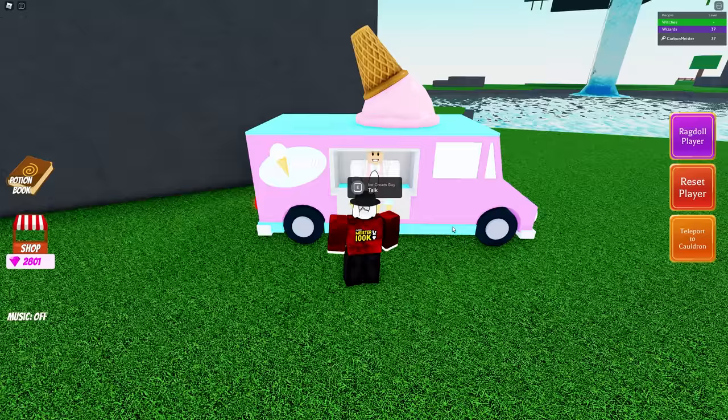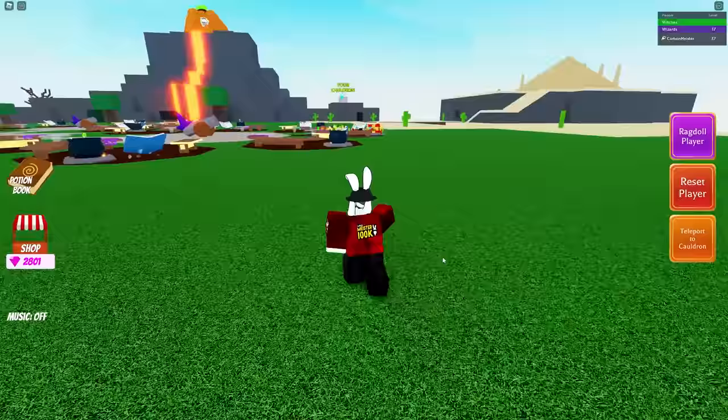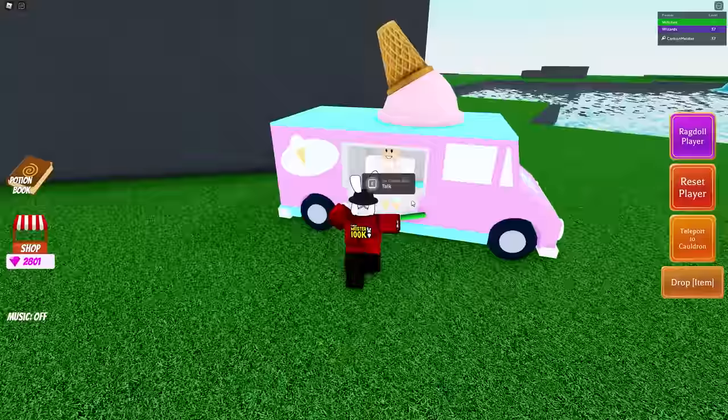Coming back to the ice cream guy, we're going to do the popsicle next. He says he's all out, but 'Bring me a pool noodle and I can make more.' So simply go back to your cauldron, grab the pool noodle, and trade it in to him and he will give you a popsicle stick.